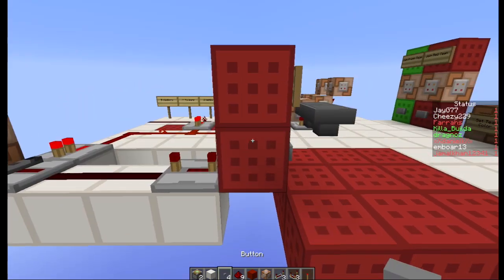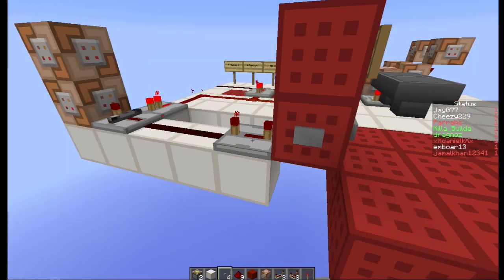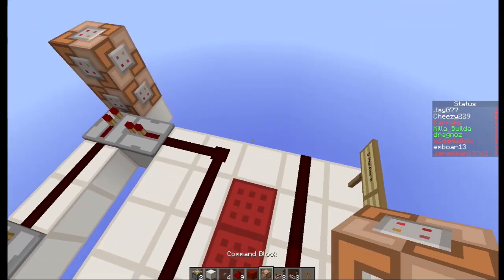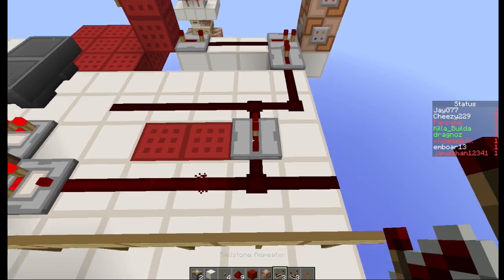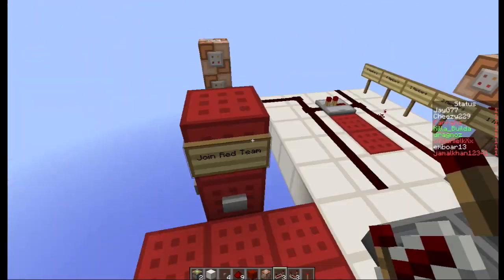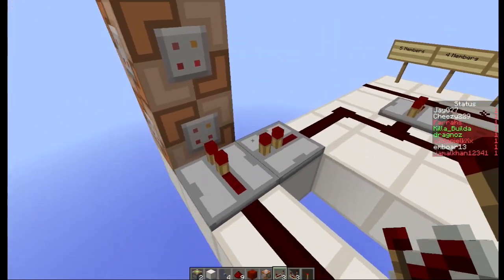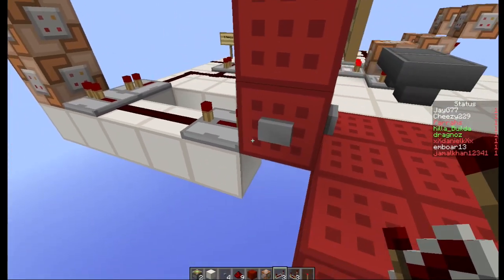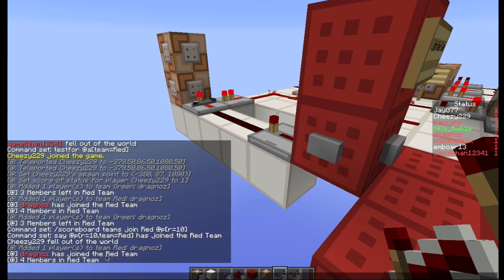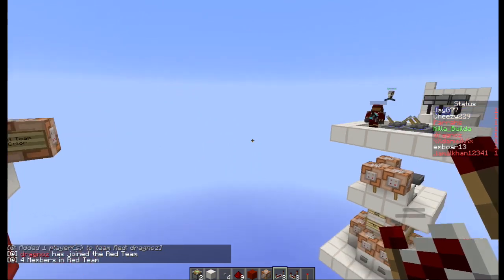You'll see nothing happens because it's now been blocked. If I take this out and say I'm going to allow four people on the team, if I now hit this button you'll see it's now unlocked and it will add me to the team. There we go — Dragnose has joined the red team. Now if anybody else tries to join the red team...